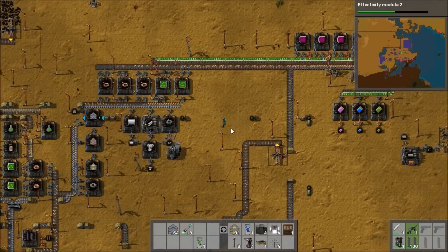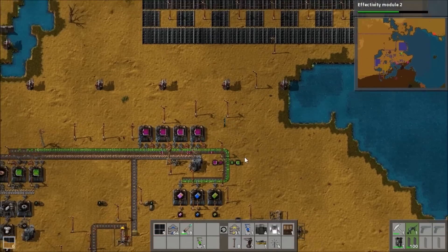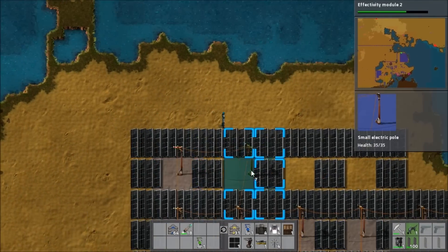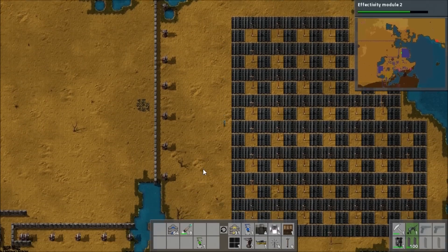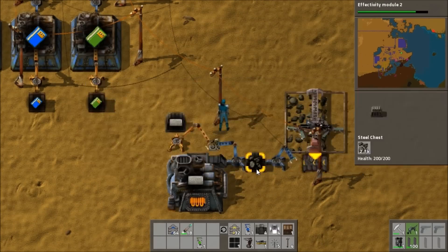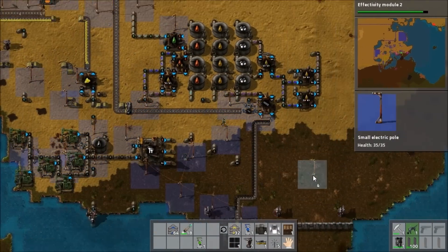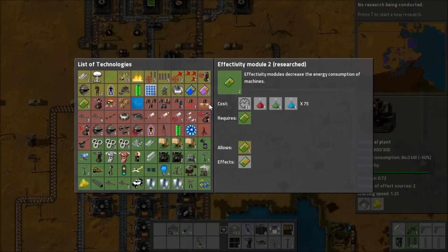We've got nearly everything being produced now — only some of the really complicated stuff is left, along with increasing production rates. We're actually running out of space in the area I designated for the solar field, so we'll have to expand into the plains at some point. Maybe I'll just build a second solar farm in the middle of the plains, since it's huge and will be safe once I've built a wall in the south.